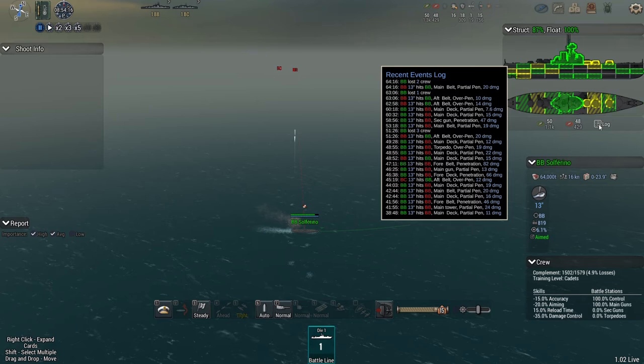You have three choices: go for a normal armor value setup where you'll get penetrating shots quite often and take a lot of structural damage, but your ship will be protected from secondary guns. Then there's over-armoring your ship where you only get partial-penned most of the time, so you take a lot less structural damage and you're protected from critical hits.